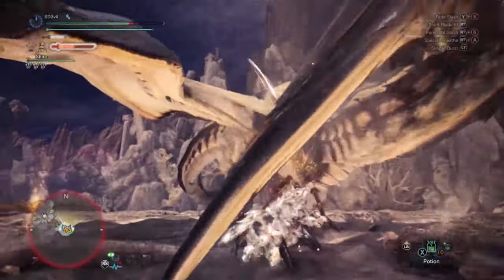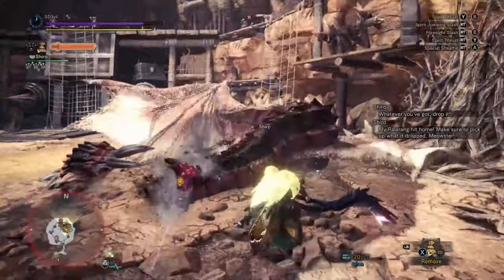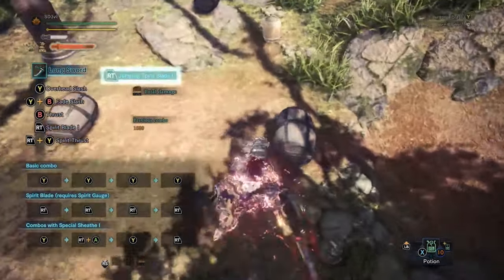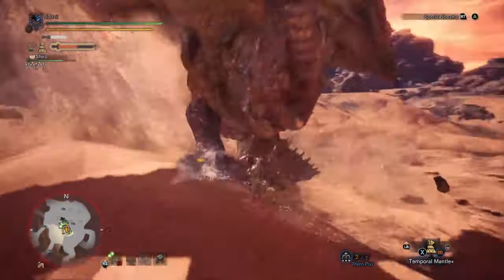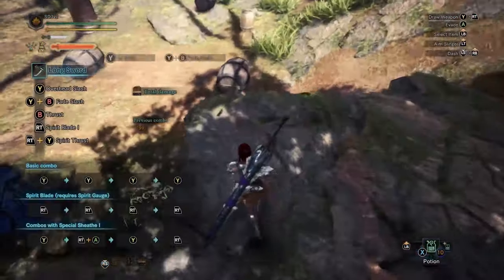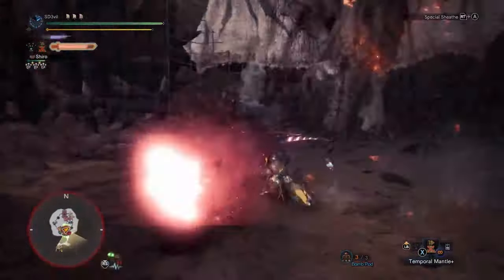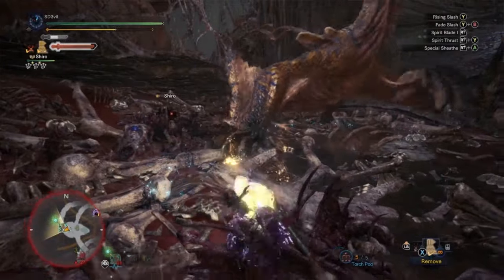I tend to do the fade slash before starting the spirit blade combo because it shortens the combo — instead of pressing R2 or RT four times, I just press it three times after the fade slash. Another way to shorten the combo is by sliding off a slope or jumping off a ledge. Sliding off a slope shortens the combo to just two R2 or RT presses, while jumping off a ledge shortens it to three — the same as the fade slash method. All we're trying to do is make sure the spirit round slash hits the monster.